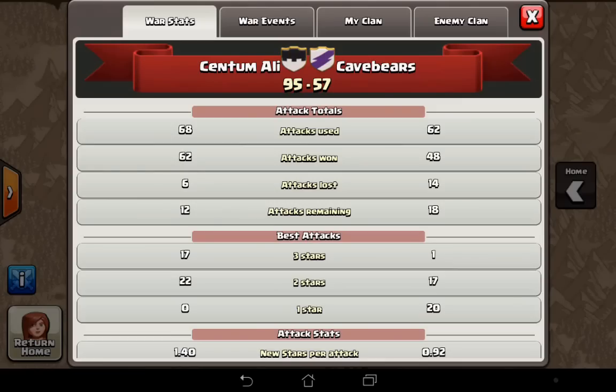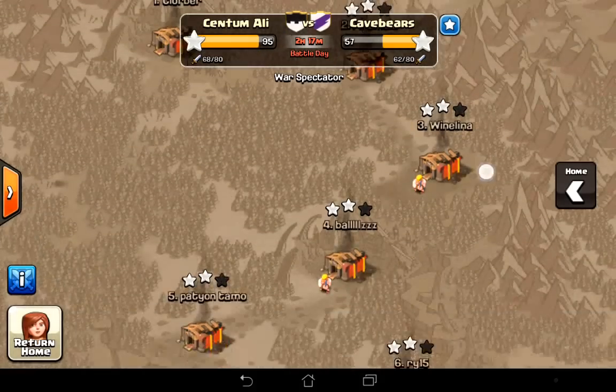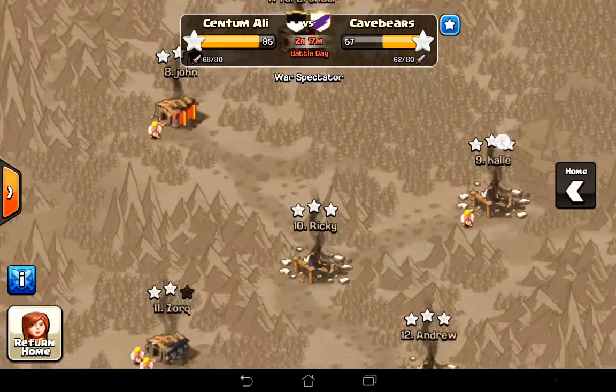So it's been really good attacking. That makes me happy, because basically the clan war series started when we started making a switch to try and 3-star bases. The whole purpose of the series has been looking at how to 3-star Town Hall 9 bases. And yeah, we're doing very well — it seems like it's all coming together.